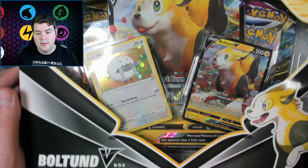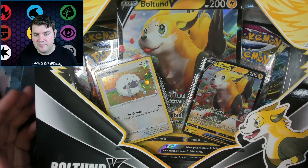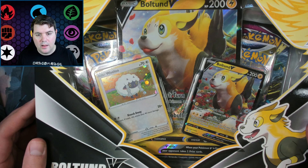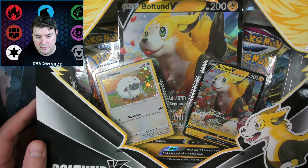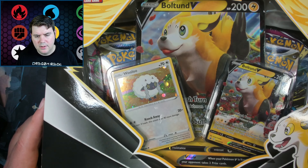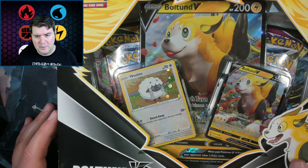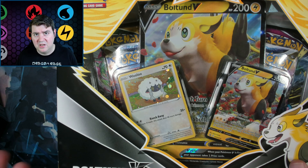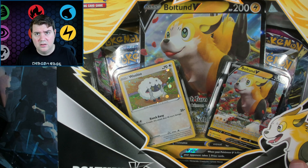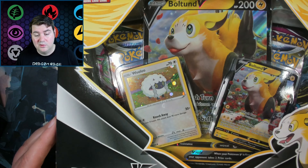The first being this very lovely Boltund V-Box. These retail for $20 US. They come with four booster packs, a nice Boltund promo, and then another random holo Pokemon card — I believe it's the only common one.